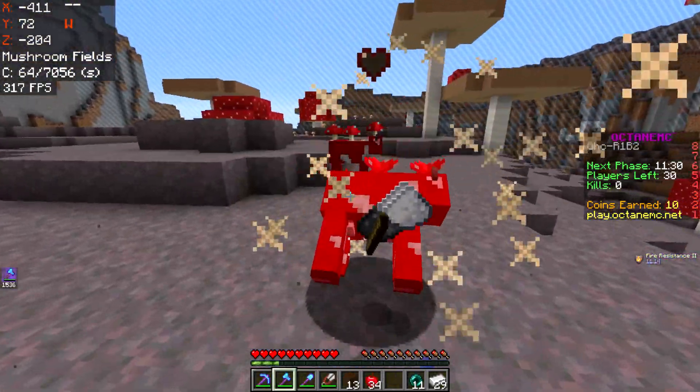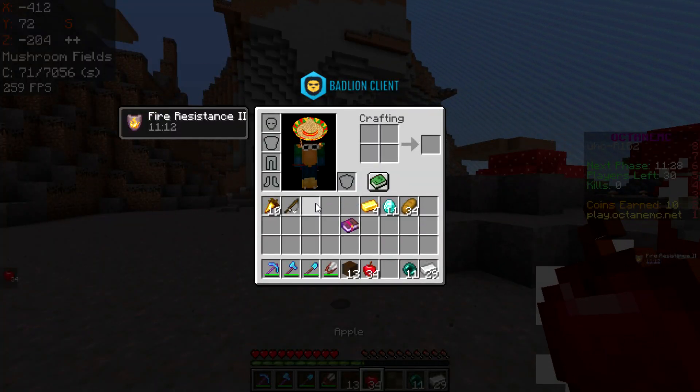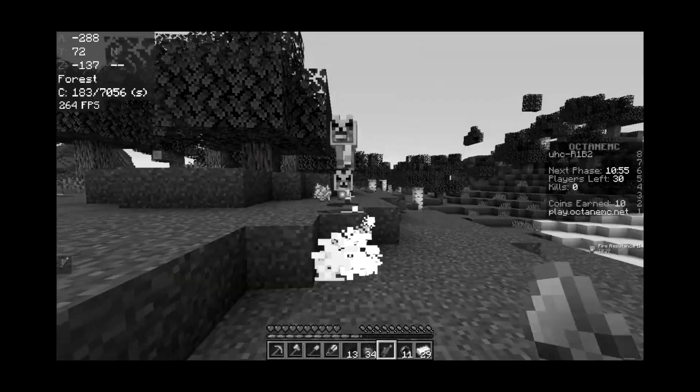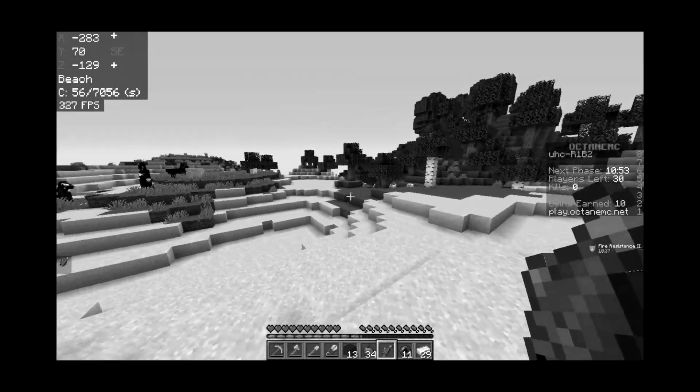Let's kill the mooshrooms and see what they drop. Oh, this is completely useless. I don't want that. Hello Mr. Wolf — I'm here to kill you, unfortunately. And now your whole family's gonna kill me. It was all for a freaking piece of fish. Gone, I'm out.